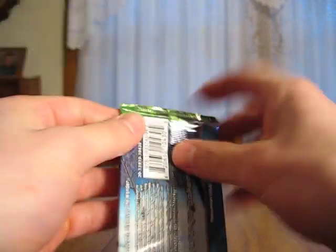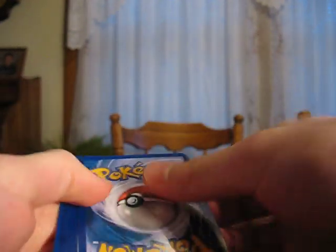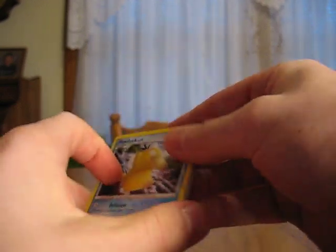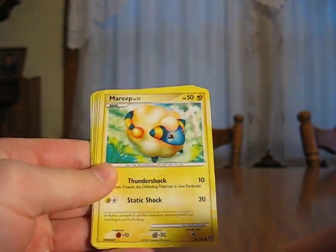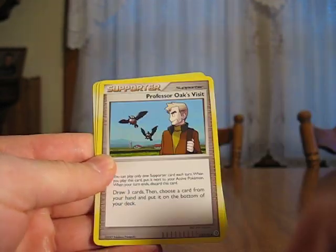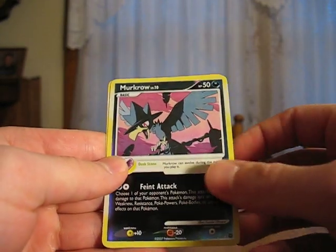On to another pack. Depending on how many packs I can open in 10 minutes, I might just open all of them and show you guys the rares and the reverses in a later video. But I'll tell you that before it starts. We have a Psyduck, Lickitung, Potion, Areeb, Unknown O, Shelgon, Supporter, Professor Oak's Visit, Burmy, Mercure Reverse, and a Ferret. Not very good.